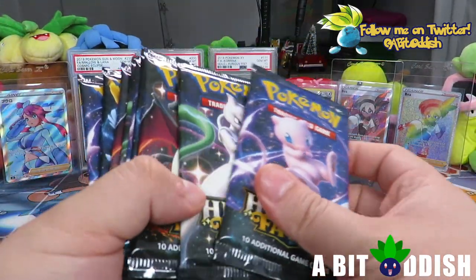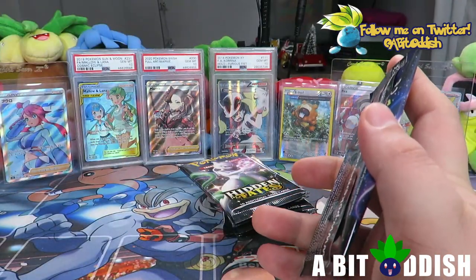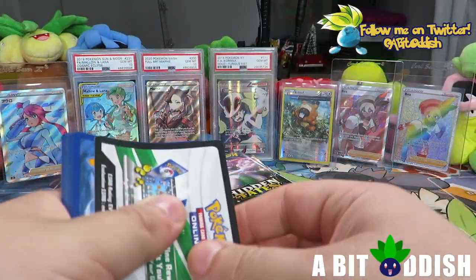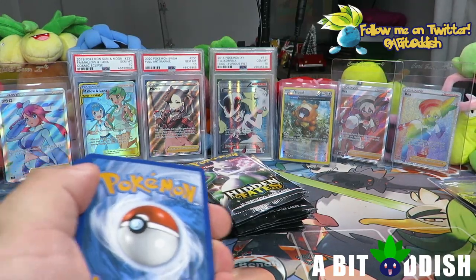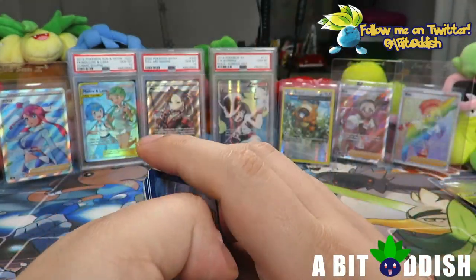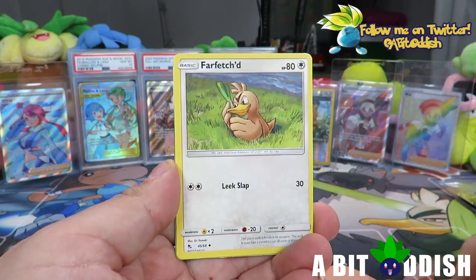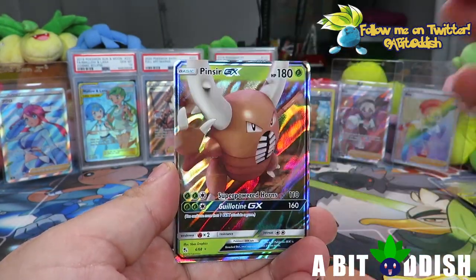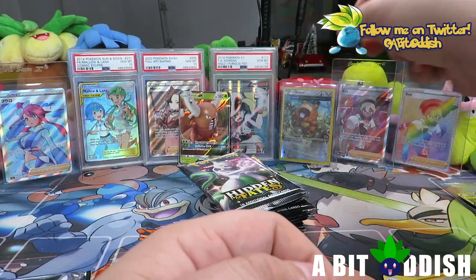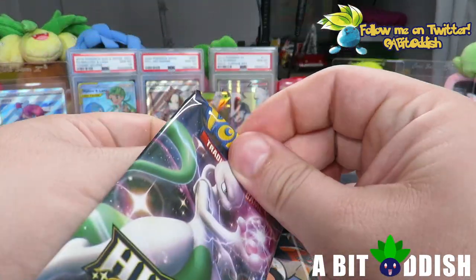We got 10 packs to open, hoping for a Charizard, but we're fine with any shinies or any cards. This set is pretty cool and you can't really go wrong when you open Hidden Fates. Ladies and gentlemen, boys and girls, we are starting off with some gloss! We got Jigglypuff, Graveler, Geodude, Pruner City, Arbok rare reverse, and a Pinsir GX — so that is a pull right there.